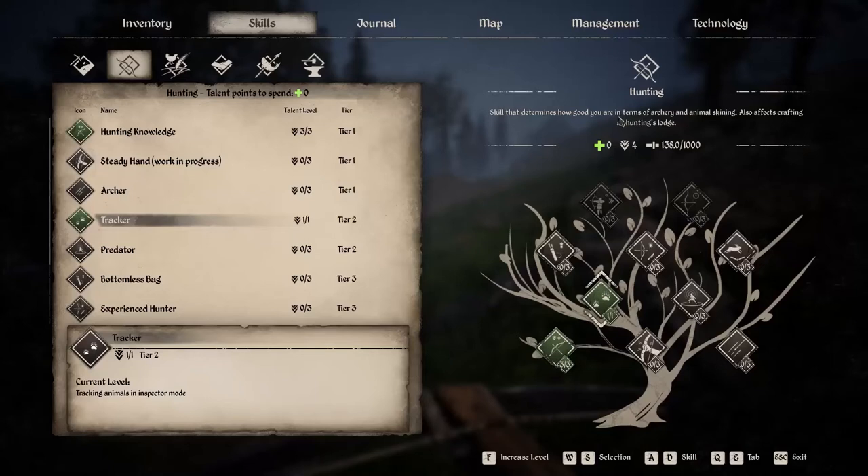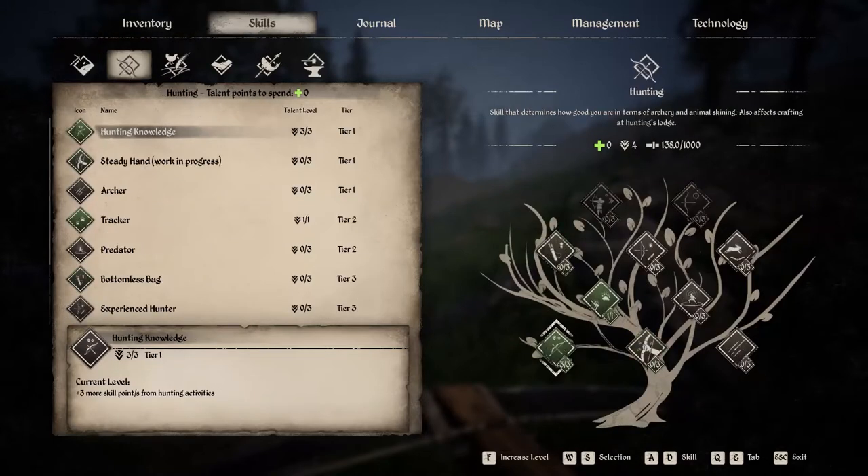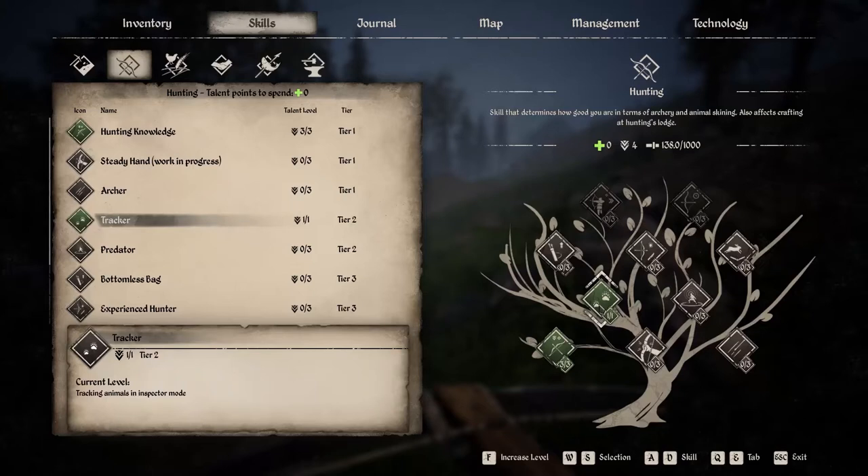My first tip and very high recommendation when hunting in Medieval Dynasty is to pick up a tracking skill. Open up your inventory, go to skills, come over to hunting, and you'll see the tracker skill set. I would highly suggest you pick this up. While you're walking around, you can hit Alt and it will light up nearby animals. Smaller critters like rabbits or foxes can be hard to see, especially if they're behind a bush. Pick that up and it makes things a lot easier, as you'll see throughout this video.